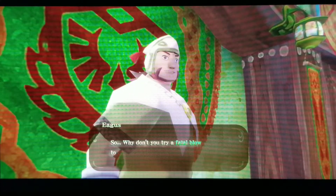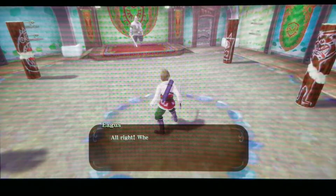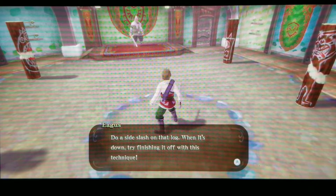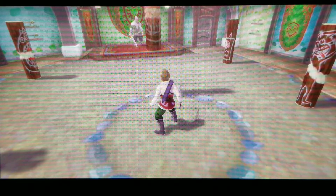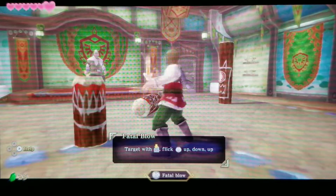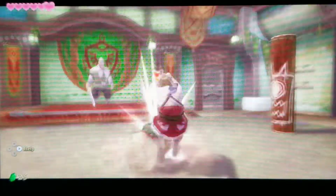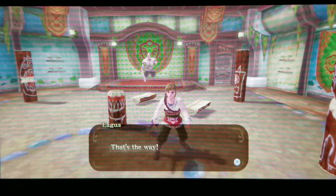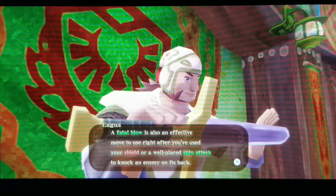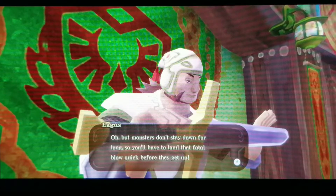Next the instructor teaches us the fatal blow. When an enemy is down, target it with ZL and throw yourself at it. We practice on a log — do a side slash, then when it's down finish it with the fatal blow. The instructor notes this move is also effective right after using your shield or a spin attack to knock an enemy on its back, but you have to act fast before they get up.